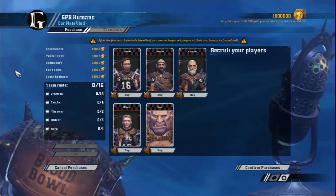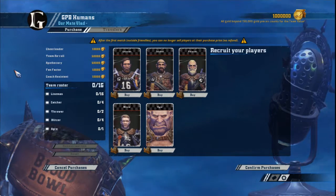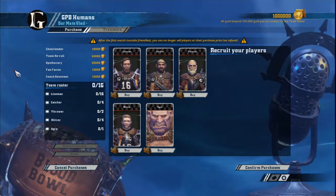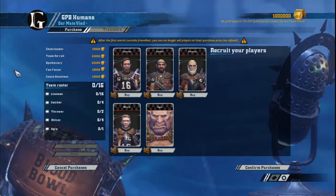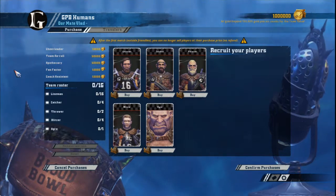The first team we will cover is the Humans. If you're new to Blood Bowl or like a team that can adapt to any play style, then Humans should be your choice. Alongside Orcs, the Human team has been available in every Blood Bowl starter set since the first release, because of their versatility.